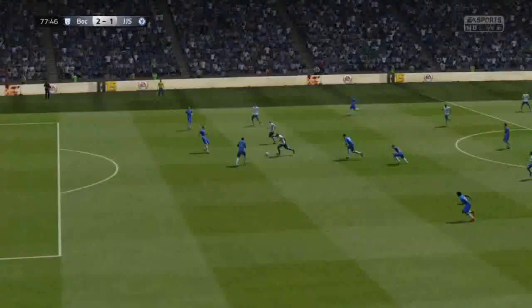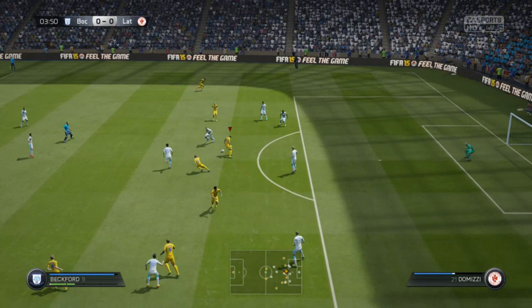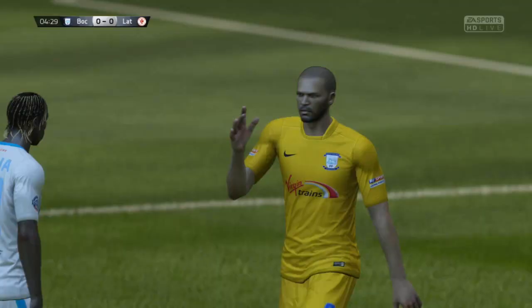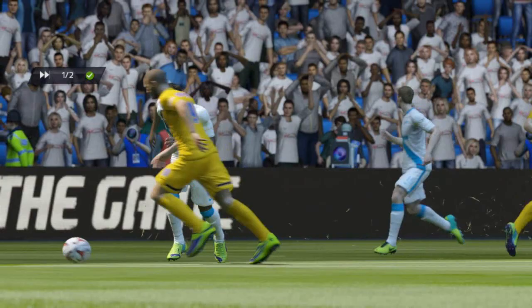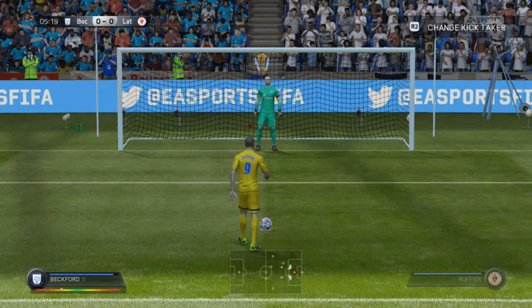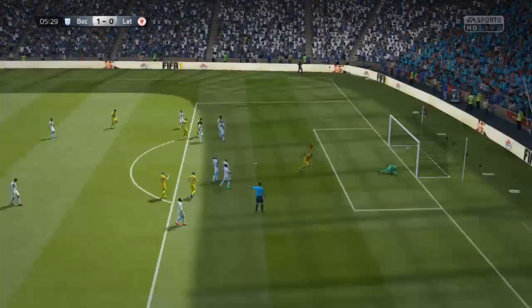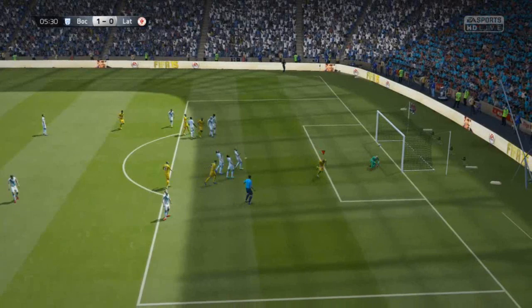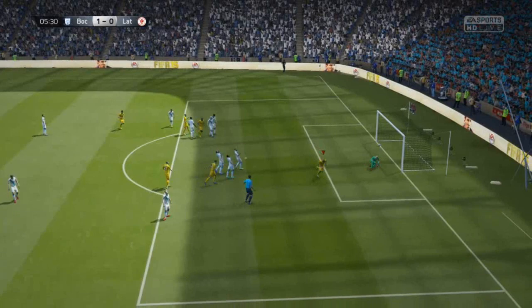His heading and physical are really what make him quite good as a right forward. The most goals I scored with him were actually from rebounds — Garner would have a chance, shoot, the keeper would save it, and Beckford would be there to get the rebound and put it in the back of the net. For one or two games I actually subbed Beckford into the striking position and he played fantastically there. I would definitely recommend having him on the bench or as a right forward and then subbing him on as a striker, because he works absolutely fantastic as a striker.